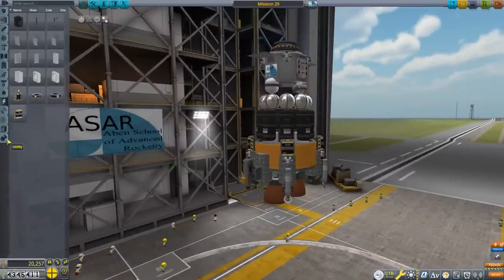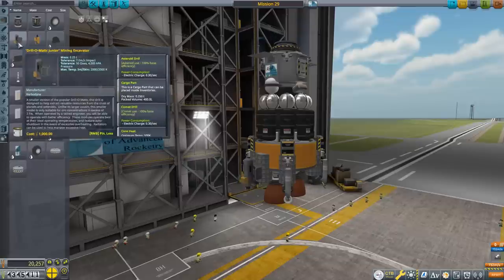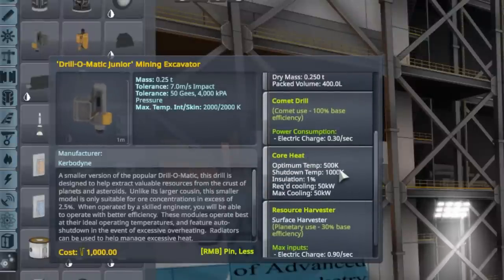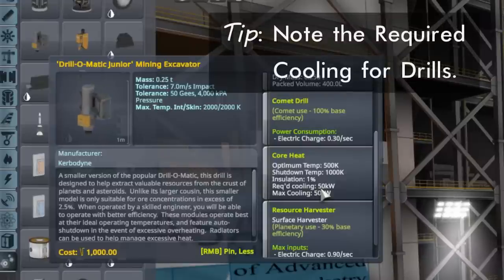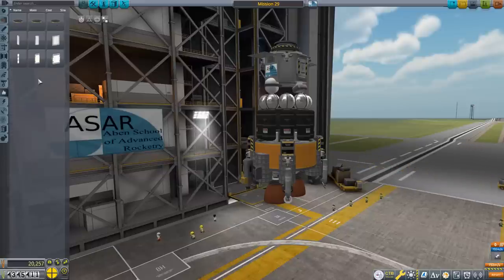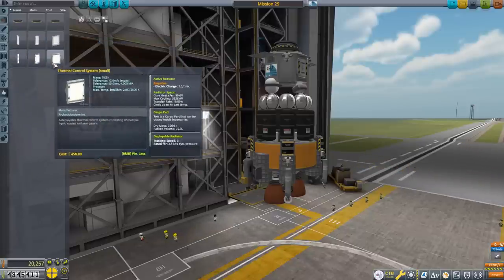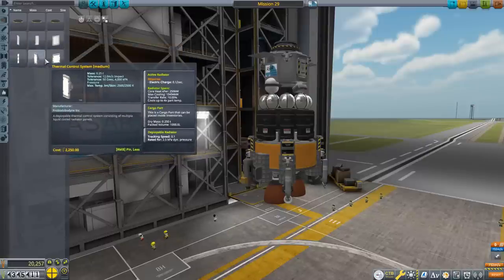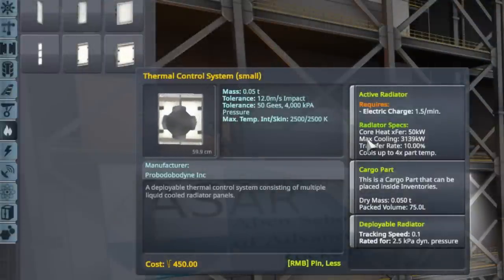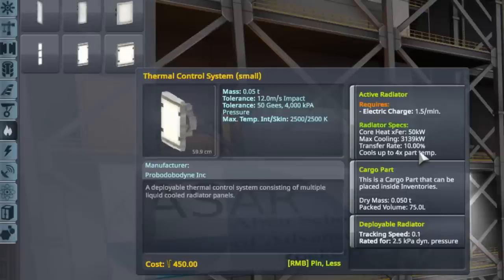There is another requirement: cooling. If we scroll down to core heat, the key number is a required cooling of 50 kilowatts per drill. This is accomplished with radiators, something we haven't had to consider until now. You'll find radiators under the thermal tab. Looking at the Thermal Control System Small, the core heating transfer is the number that matters — 50 kilowatts — which exactly matches what we need.